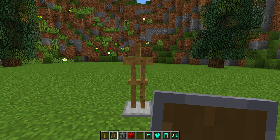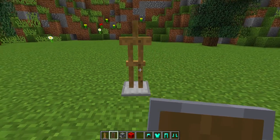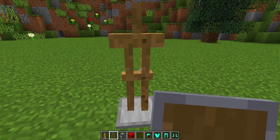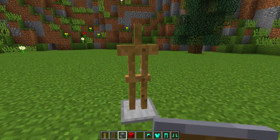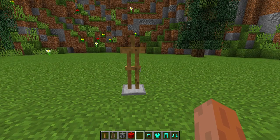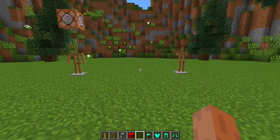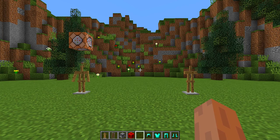Some of you guys may be thinking all you need to do is right-click on the armor stand with the shield and the shield goes on the armor stand, but that is actually not true. Right now I am right-clicking on this armor stand and the shield is not going on top of it. There are a few ways you can actually get a shield on an armor stand — you can do it with a command block and you can also do it without a command block, and I'm going to show you both ways today.